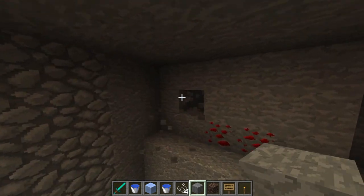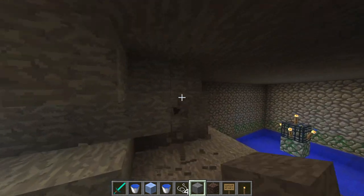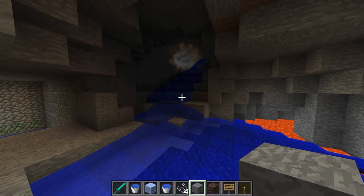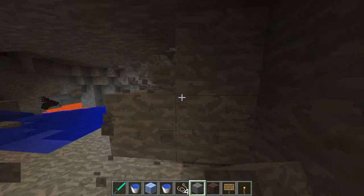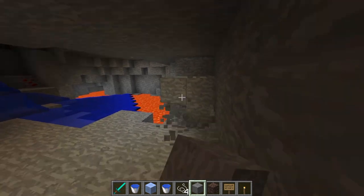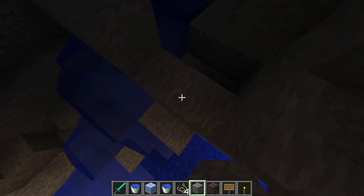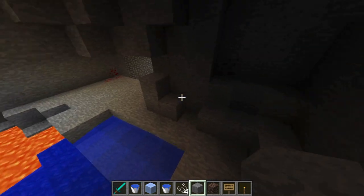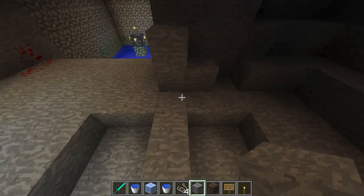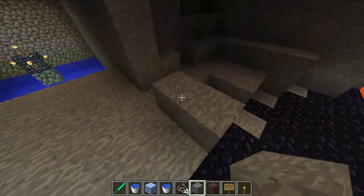We're digging out the viewing area however big you want it to be. Looks like we're digging into an existing mining system over there — that's fine. Good thing we didn't go too far because we would have run into more lava. If you need obsidian it's right there, so you can make your Nether portal if you're doing cave searching. I'm going to go ahead and block off this water source here and have everything fall right into this area, which will be our slaughter station.